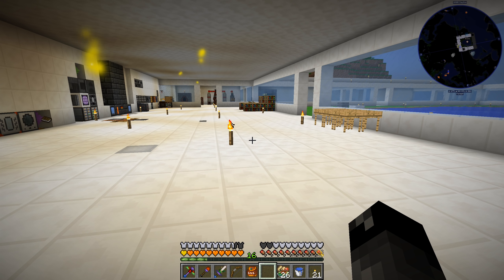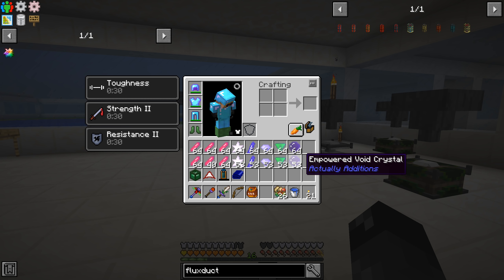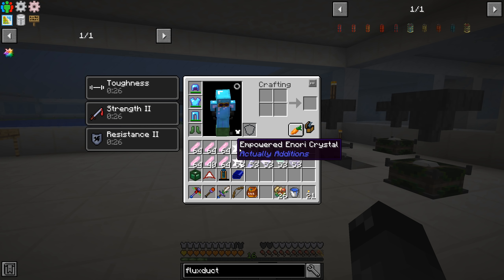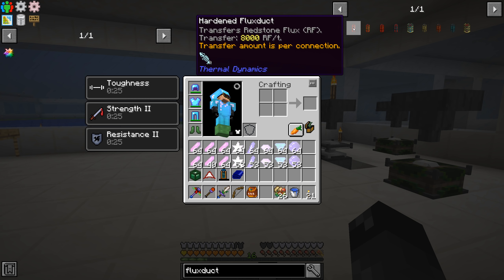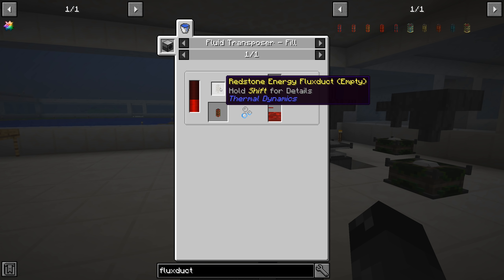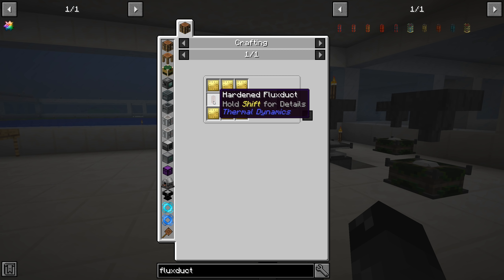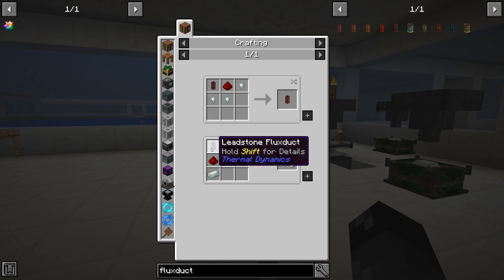I spent all this time getting everything empowered - we have all of this, might have more than we need but maybe not enough redstone. Since the leadstone flux ducts were having problems transferring more than about 4000 RF per tick total, I decided to start upgrading. The next ones up are hardened flux ducts which are four times as much, but then I thought - let's just go to the big boy section: the redstone energy flux duct. These are a little more expensive; the recipe has been changed in this modpack so to make 16 of those you need two hardened flux ducts.